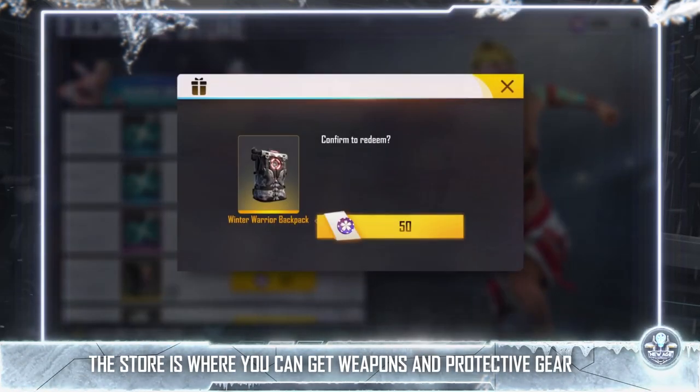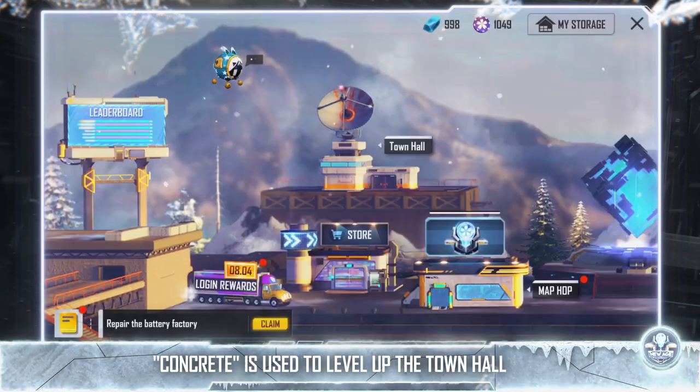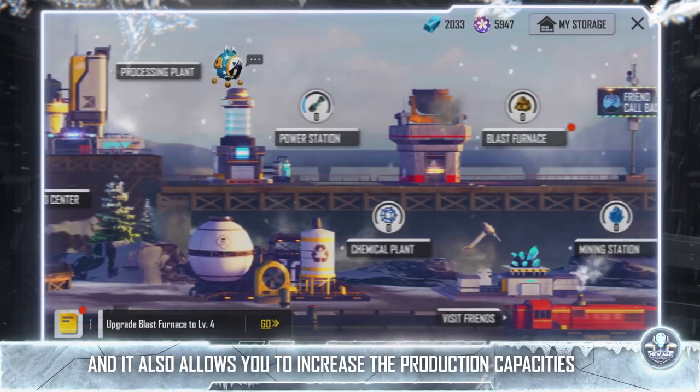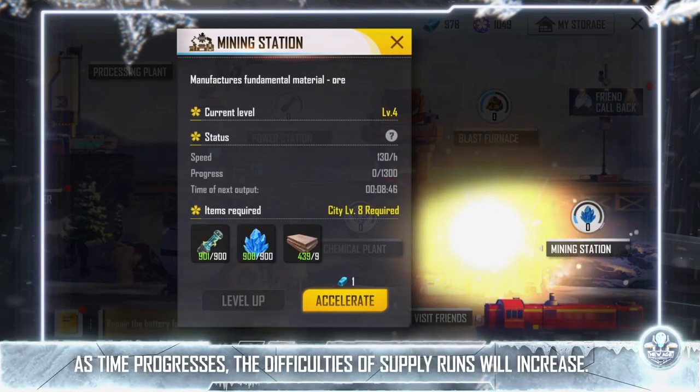The store is where you can get weapons and protective gear to fight against the approaching enemies. Concrete is used to level up the town hall, which in turn unlocks the production capability of the processing plant, and also allows you to increase the production capacities of the four factories.